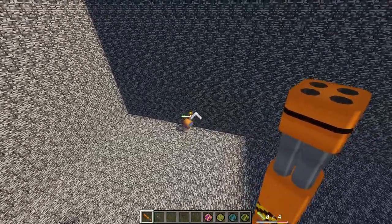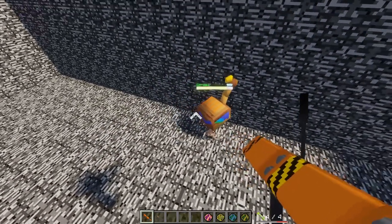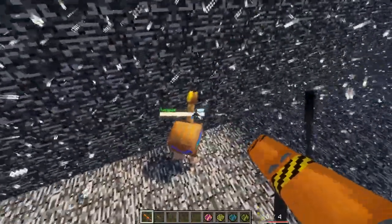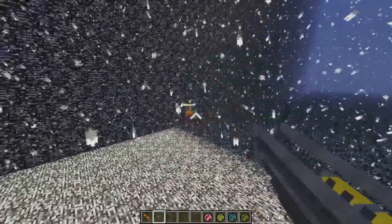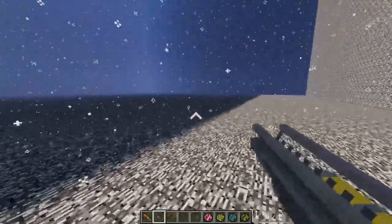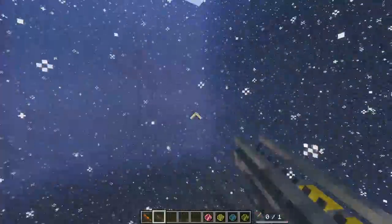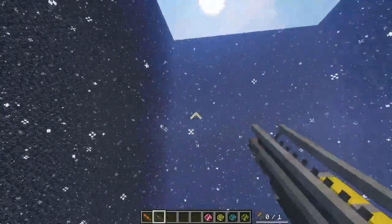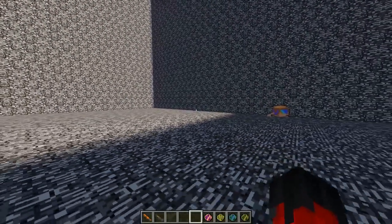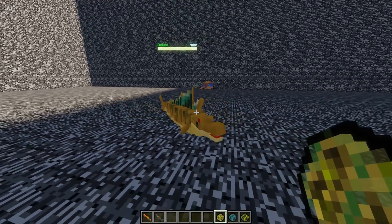How much health do you even have, bro? You literally have 60 HP — what are your defense stats? They are criminal. You are withstanding rockets to the face! Okay, now let's move on and try the mini nuke. The mini nuke got this guy. It took quite literally a mini nuke to take him out. You can see the nuclear fallout all around us — or is this just snow? Yeah, okay, it's just down here.